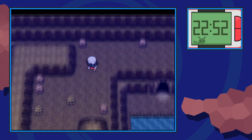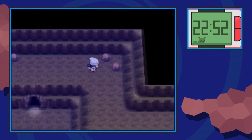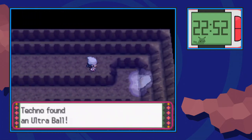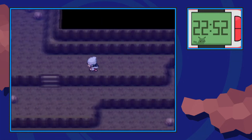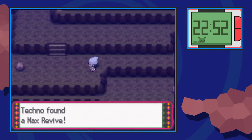Lots of evolution items here as well. From that Sun Stone, you'll be able to find a Full Heal that's kind of right above the cave entrance, a little bit to the right. And then down here, at this dead-end path, you'll be able to get an Ultra Ball. Make your way down the staircase, and over here in the corner, there is a Max Revive.